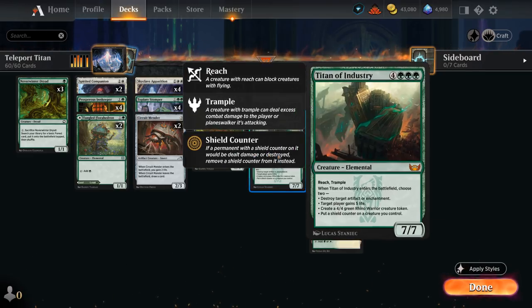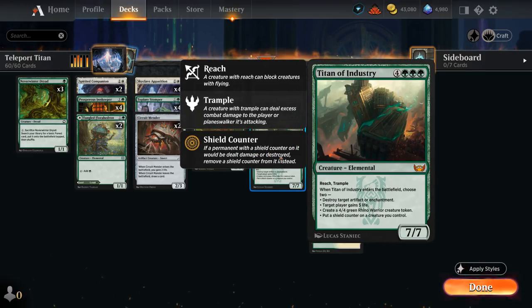One of the more exciting targets is Titan of Industry at seven mana — a 7/7 reach trample that when it enters lets us choose two modes: destroy an artifact or enchantment, gain five life, make a 4/4 Rhino token, or put a shield counter on a creature. So even if we're far behind on board, slamming a Titan with Circle in play lets us gain 10 life and generate a pair of 4/4 Rhinos, plus have a 7/7 reach trampler on defense — a great way to stabilize.